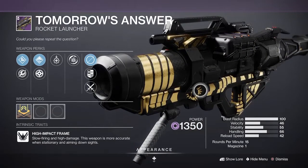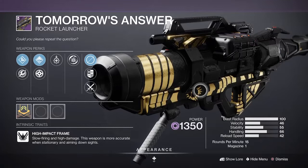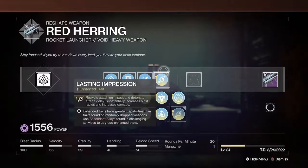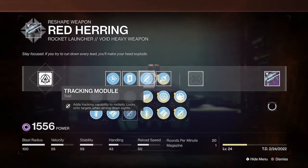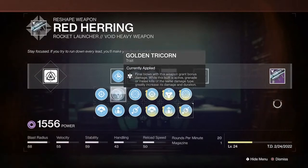Other options are Tomorrow's Answer. I've only really used this in a couple of strikes like Proving Grounds, but that was only because I didn't have a Royal Entry at the time. I would still use this inside of Crucible. So if I'm not going to pick this roll over my Royal Entry or Palmyra B, what am I going to do with it? We would just change its utility.